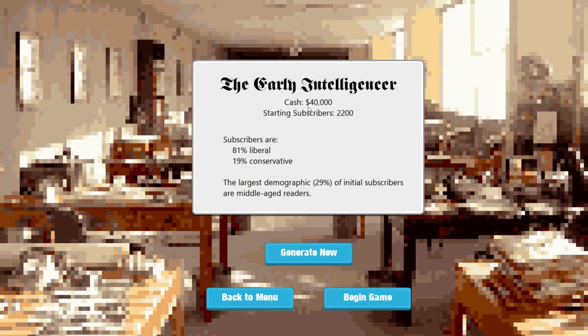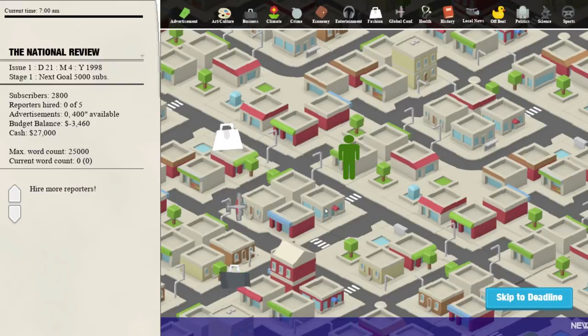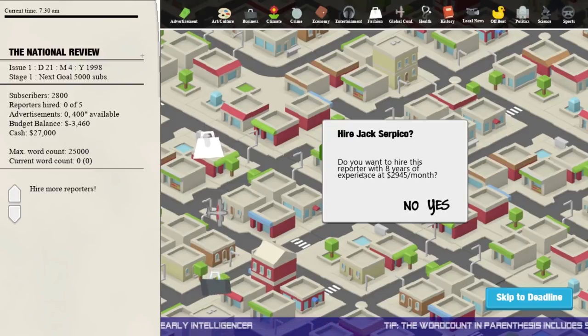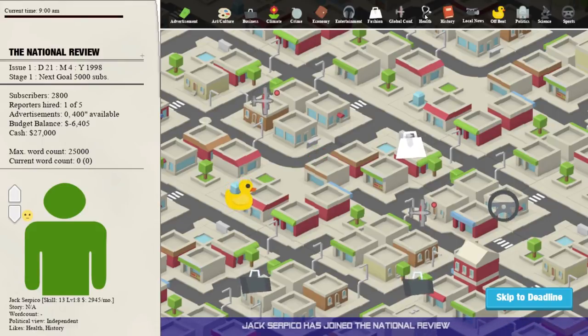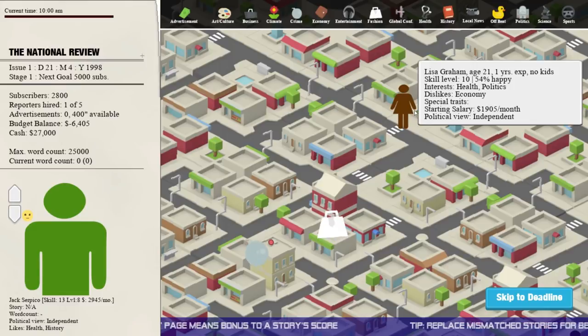The National Review — that's got an even split of subscriber views, nice bit of cash, good starting subscribers. Let's begin the game. Is there something in here that lets me hire reporters? It must be on this screen. There is a green man! These are reporters. "Do you want to hire this reporter with eight years of experience at that much per month?" Yes, I do.